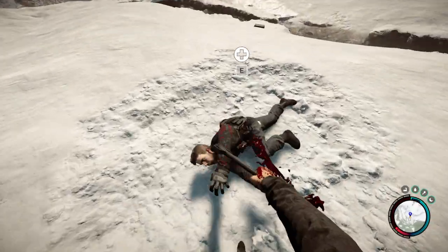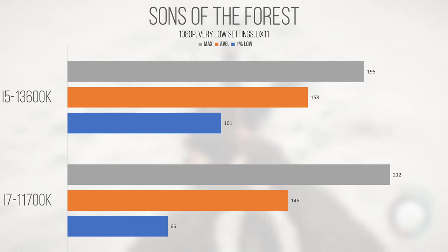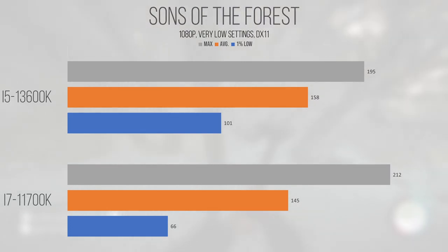The last game in this video is Sons of the Forest. At 1080p, the 13600K saw a roughly 9% lead over the 11700K. The 1% low of 101 on the i5 versus 66 on the i7 shows where a lot of the performance gains are going, and I'd be willing to bet the performance gap would widen with a more powerful GPU. Interestingly, the maximum framerate dipped to 195 on the i5, down from 212 on the 11700K — that could be caused by a GPU bottleneck or some variance during the run. Either way, both chips would be powerful enough to drive a high refresh rate targeted build, with the i5 providing a nice improvement in the 1% lows.